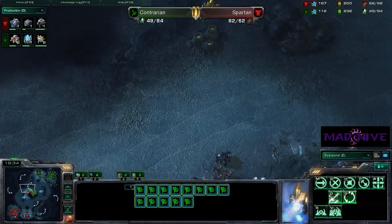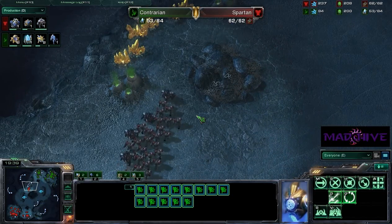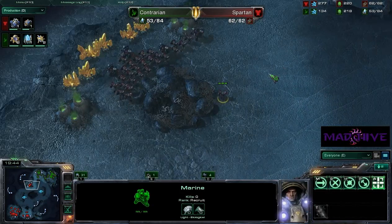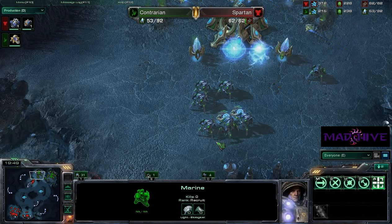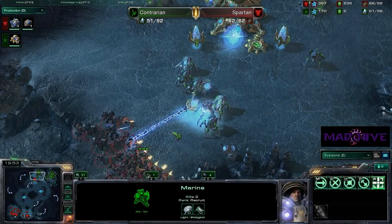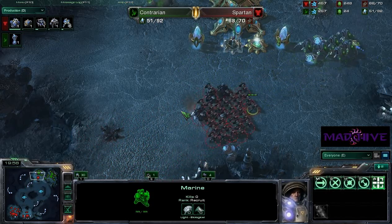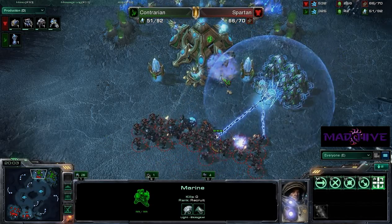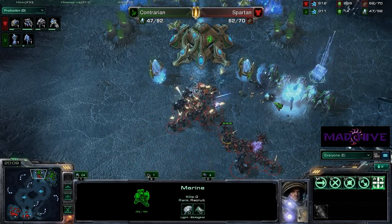Could use some more probes down here as well. We got another force moving out for Spartan, who's just going for blind aggression. This is a big force — I don't know if Contrarian has enough to defend. Pull back to the cannons — you've got to pull back to the cannons. There you go, now you engage. He's going to try to take out the cannons. Guardian shield goes up — double guardian shield — but the first sentry just dies quickly.